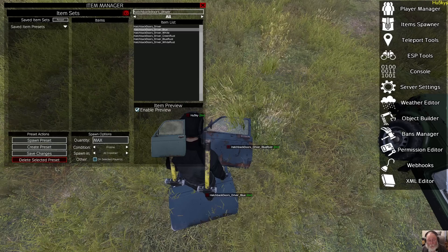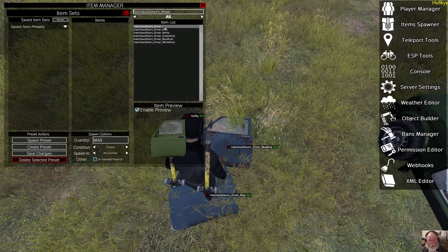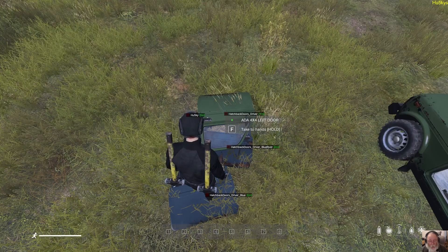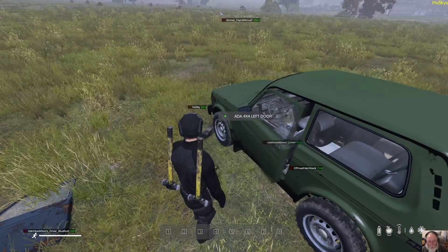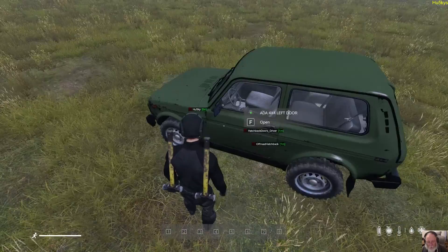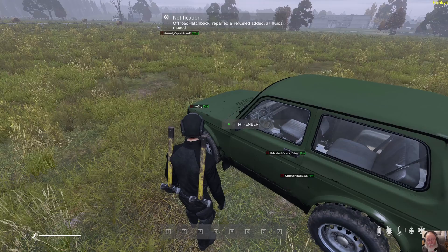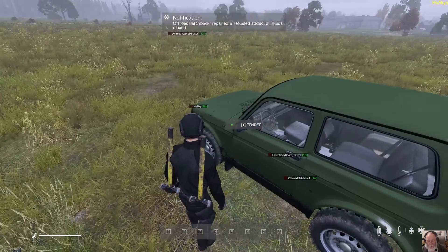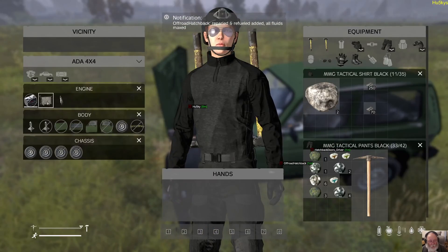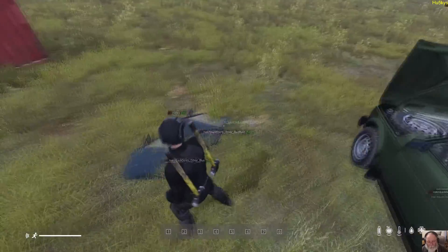I spawned the blue one, which was kind of silly. So come back here and find a hatchback driver door that doesn't have a color — blue, white, and default green. Let's spawn a green one in, take it to our hands, and now we can attach. Because we repaired it once, we can repair it again. You'll see: repaired and refueled, all fluids maxed out. That also applies to the radiator, battery, and spark plug.